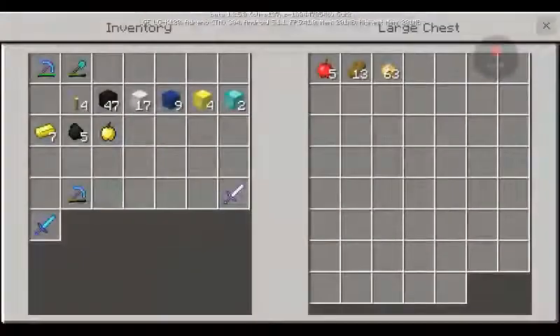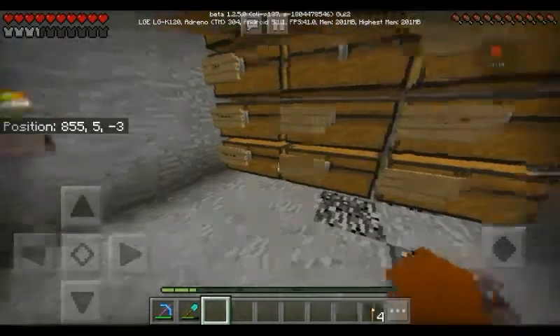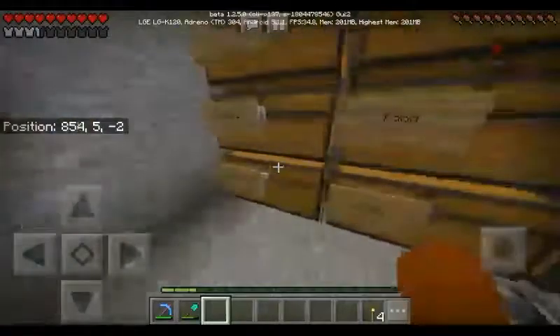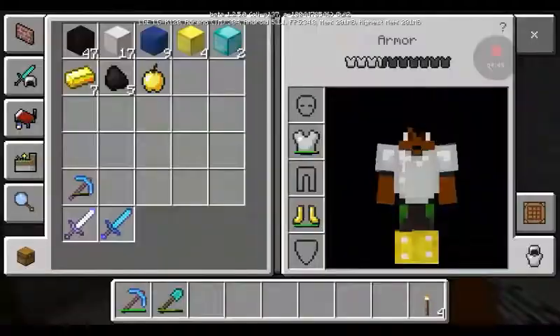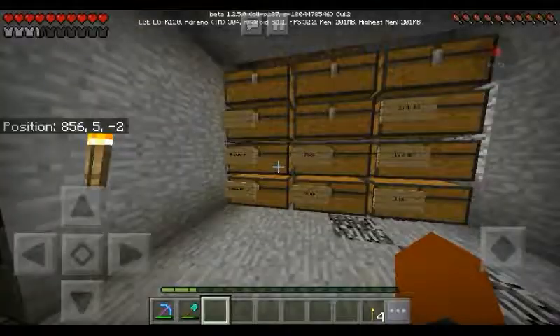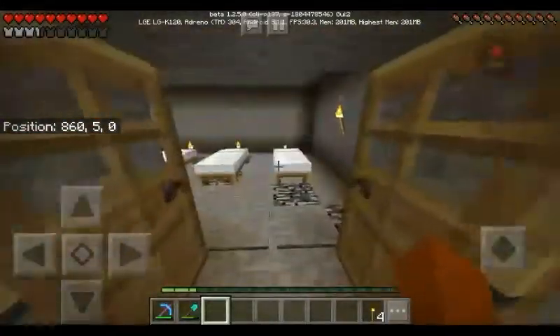Caleb joined yesterday, so maybe he can be part of the series too, because Jacob's already part of it. Wait, I have it — but I'm not putting it in a chest. Look how many iron blocks I have — lapis, gold, and diamonds. I only got two diamond blocks, and I got one gold apple from Jacob when he gave it to his friend, which I did not like, because I did not know that. I do not know her.